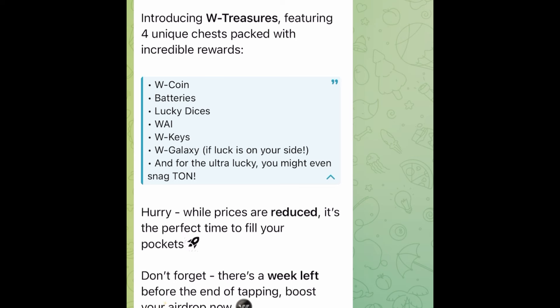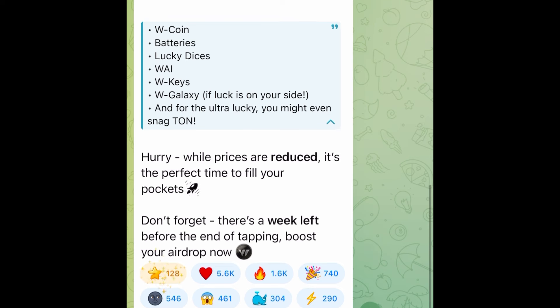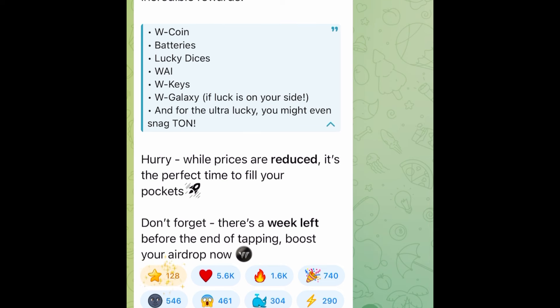If luck is on your side you could get the W Galaxy from the W Treasures. And for the ultra lucky you might even snag some TON. They say hurry while the price is reduced - it's the perfect time to fill your pocket. Don't forget there's a week left before the end of tapping on W Coin, so boost your airdrop now.